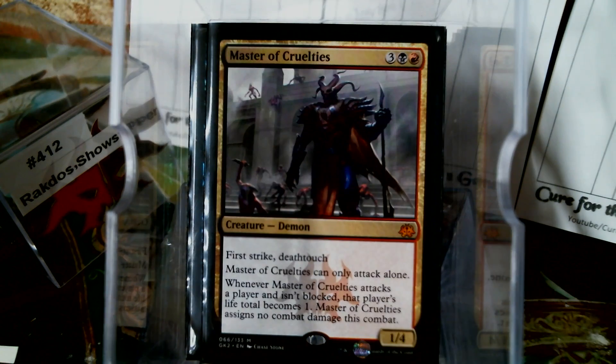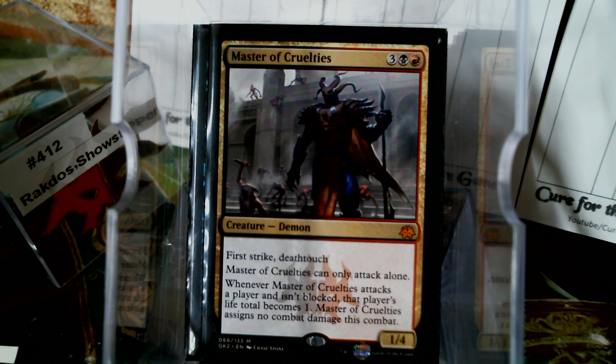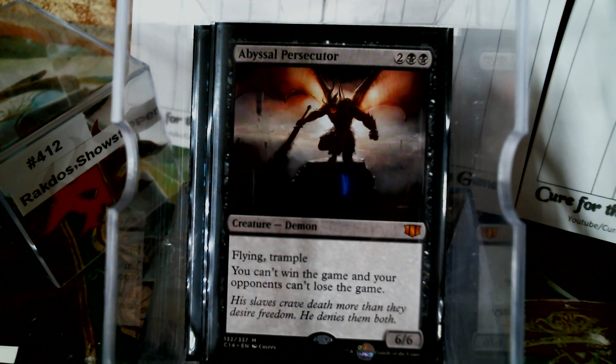Oh, you want to talk about a super cool Demon? Here we go. This is also pretty cool from what I understand with Ilharg. Obviously Ilharg couldn't be the commander, but if Ilharg was in the 99, to pop this guy out in the middle of combat — and since he has first strike, he would hit first, and the life total would become one, and then Ilharg would finish him off. That's pretty cool. Abyssal Persecutor, because who wants to win anyway? Just that value — 4 mana, 6/6 Flying Trample — is really good.